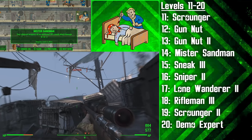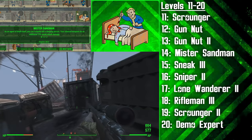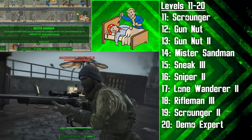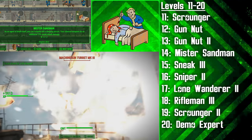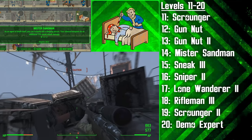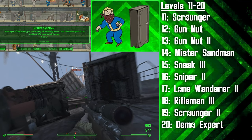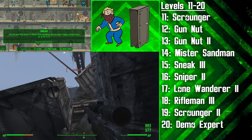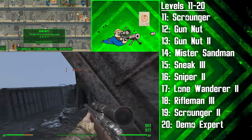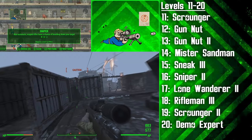At level 11 we're getting the first rank of Gun Nut. Following this we get the second rank of Gun Nut, and with two ranks of this perk we'll be able to make our guns do more damage and also have access to the suppressor modification for some weapons. This makes our guns silenced and allows us to take advantage of our next perk choice, Mr. Sandman. Mr. Sandman rank 1 makes silenced weapons do an additional 15% sneak attack damage — this is great for our shotgun and our hunting rifle, and this perk gives us the ability to instantly kill a sleeping person.